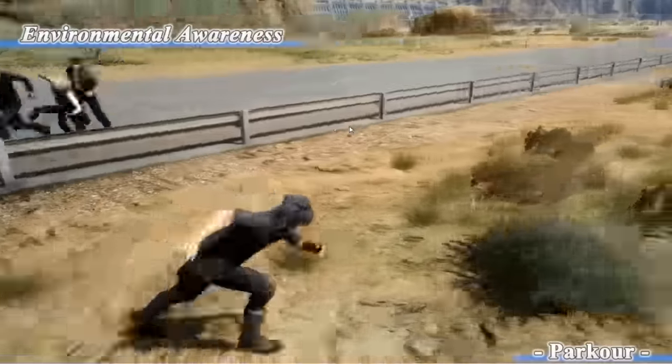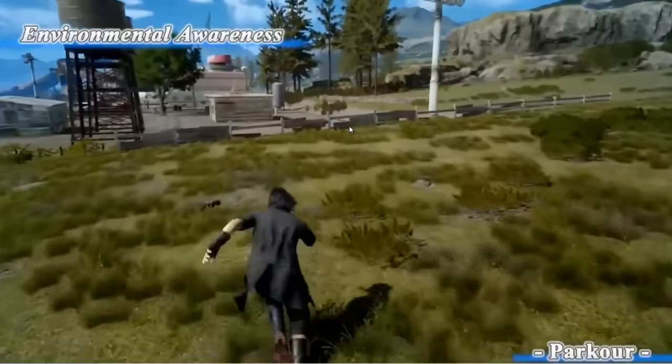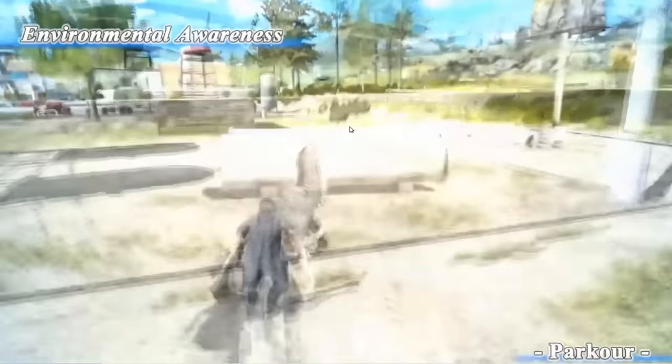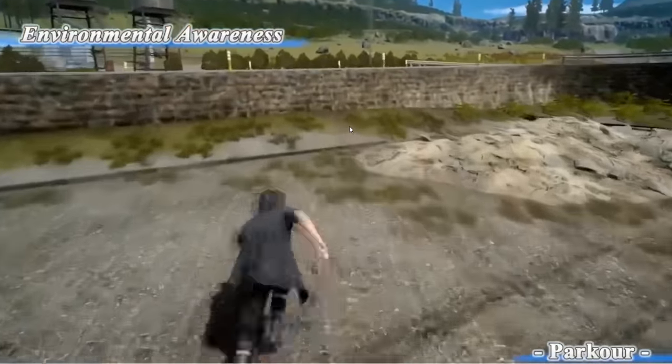While dashing, we are casting a ray toward the moving direction. When the ray hits specific objects, such as the fence or the rocks, we request to play the motion and adjust it.